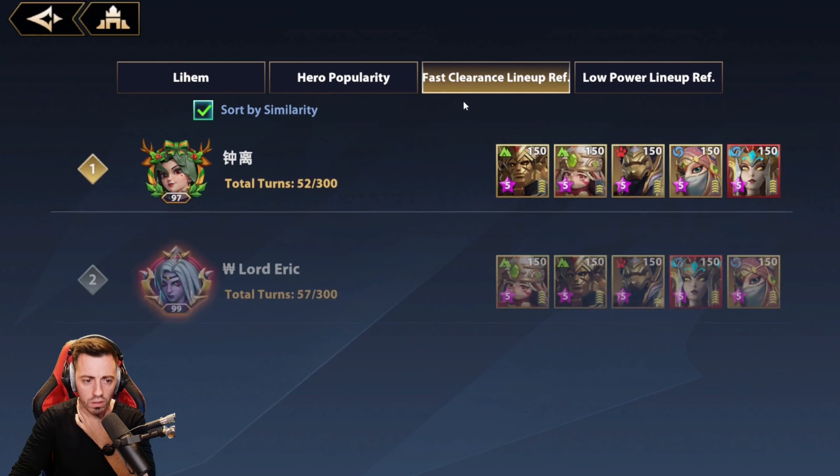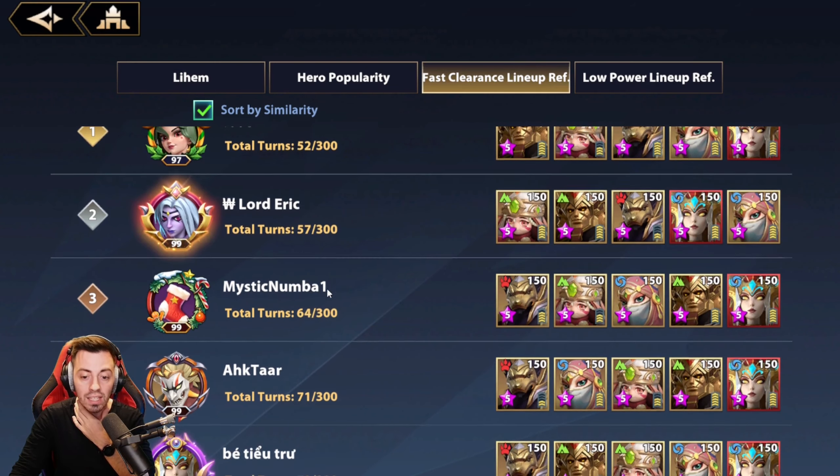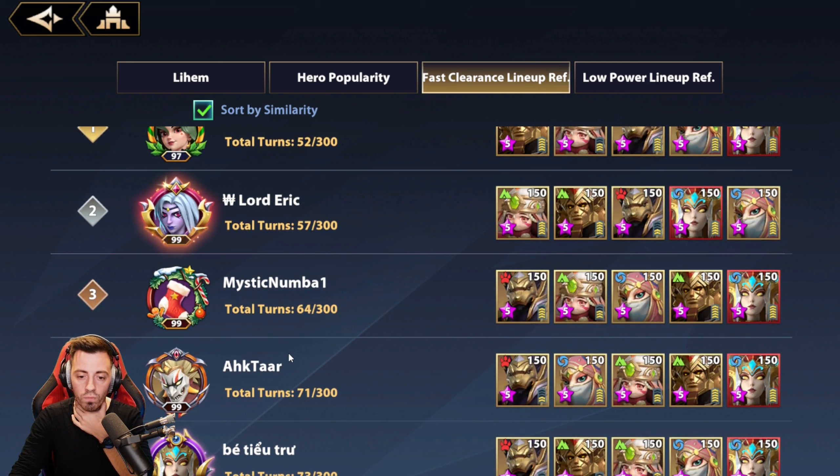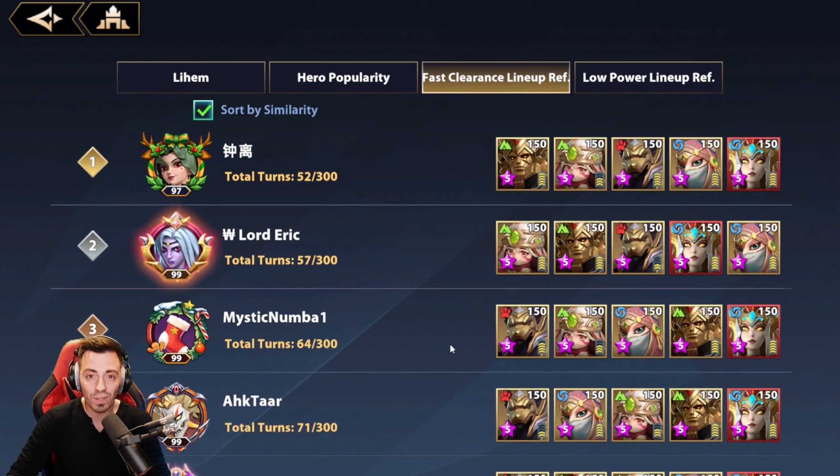Now let me check where I am on the leaderboard. Okay, 52 turns — but that's Klee. I'm number four. He cleared that with no exclusives on her. I think I can do better in the future if I focus on the damage, the HP and mastery of both Mamelo and Adeline, and attack and mastery on Nita. But I cleared it and I don't care about the ranks.